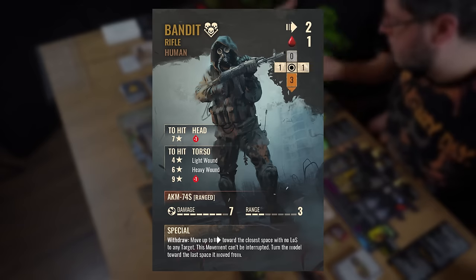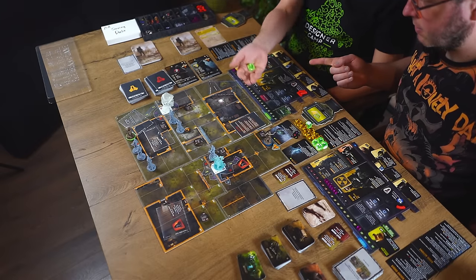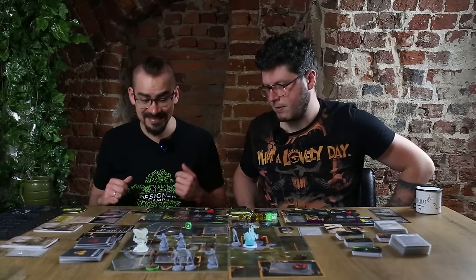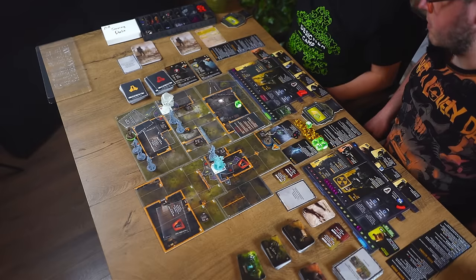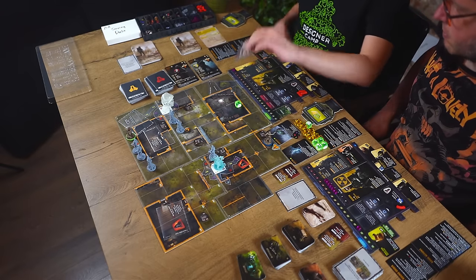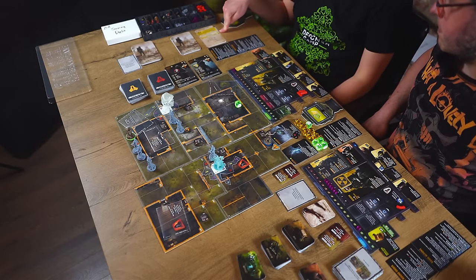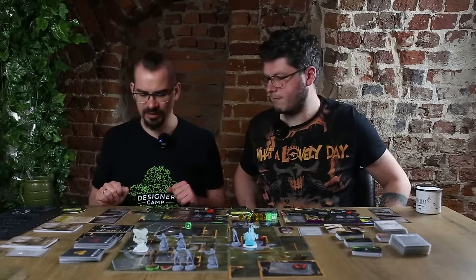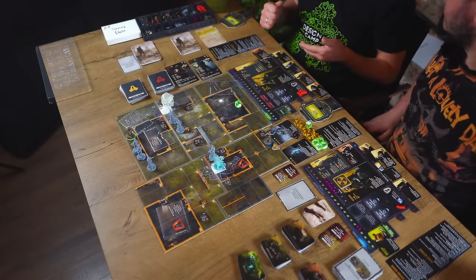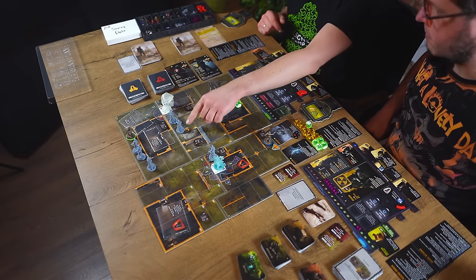I can have up to two critical injuries at the same time, but a third would kill me. The AK rifleman shoots me for seven minus two from the card — five total. I defend with the die, roll blank, so he deals me five damage. I'm already at zero, so I get a second critical injury — I'm in a really bad place. The enemy activation card goes to the bottom of the deck. If my radiation were four or more, I'd now roll for radiation exposure. Visibility tokens and bolts in anomalies get discarded at end of round, and all pinned enemies become unpinned.